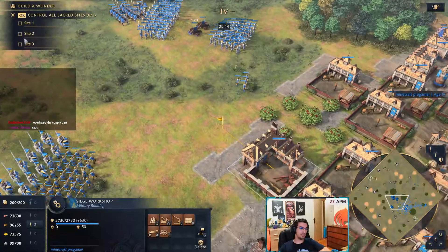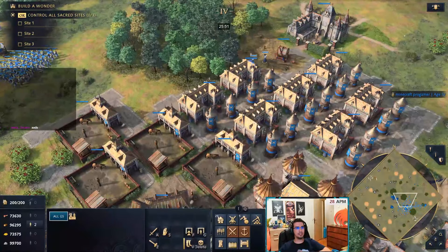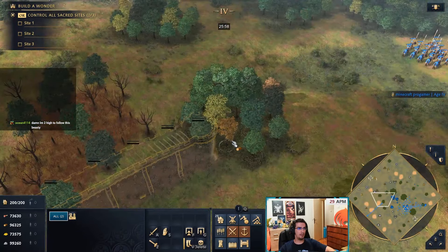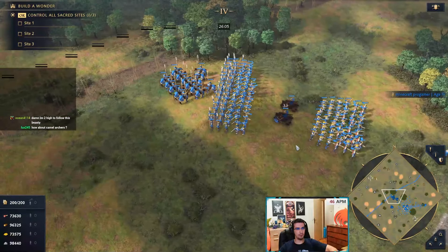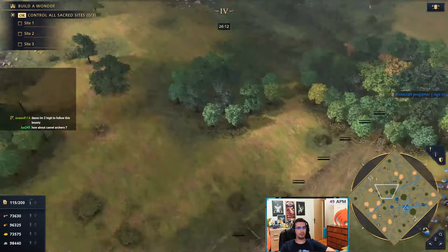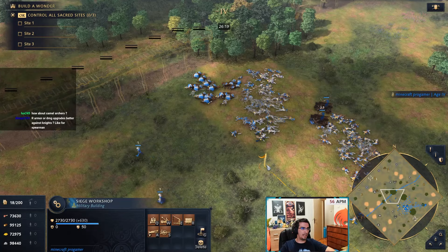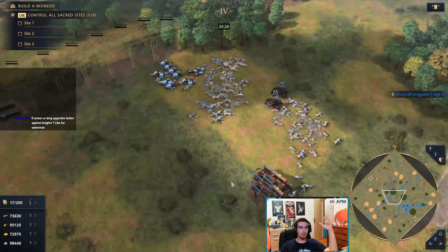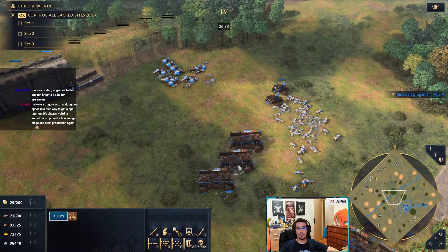How do you counter mangonels, bombards, and springalds? Sometimes you get into weird situations where the map is split and both players are fully walled. If there's stone walls, keeps, towers, and the enemy has six or seven mangonels, people don't know what to do.